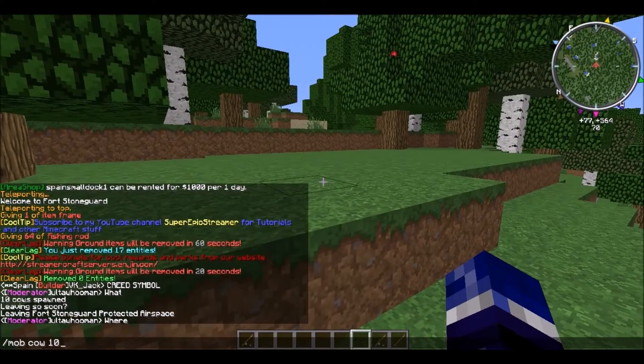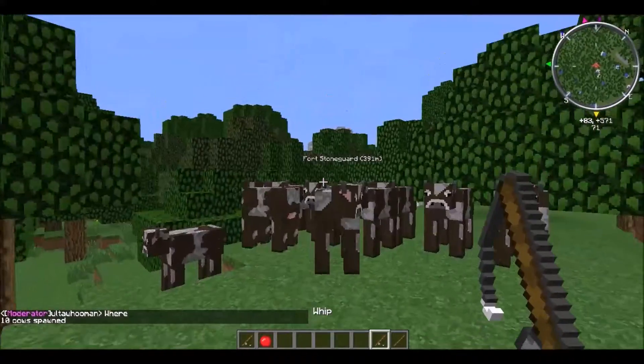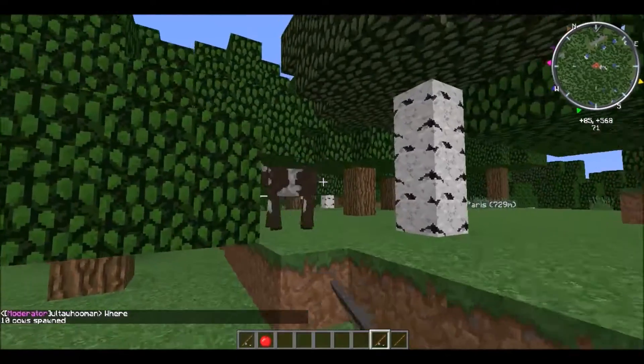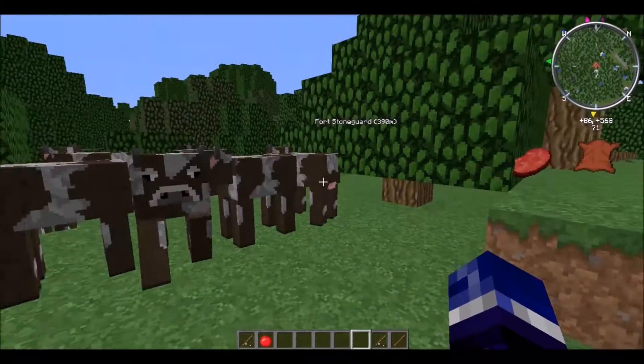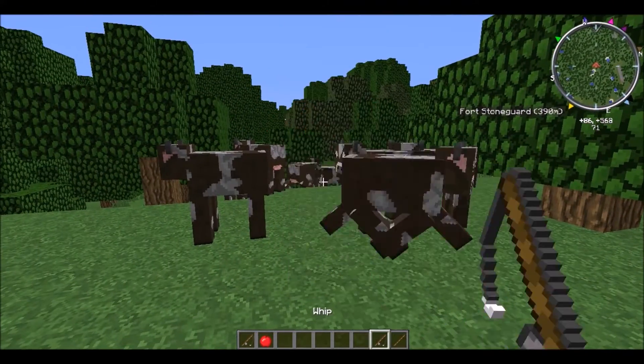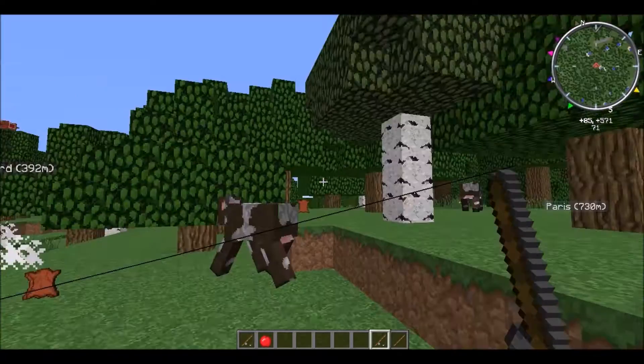Mob cow 10. Whip. It almost killed a cow — two hits to kill a cow, just like an iron sword, or I think a stone sword as well. So, three hearts of damage, which is nice.